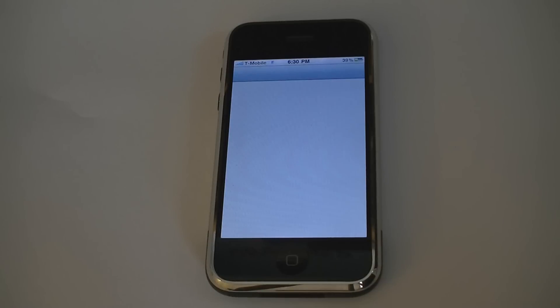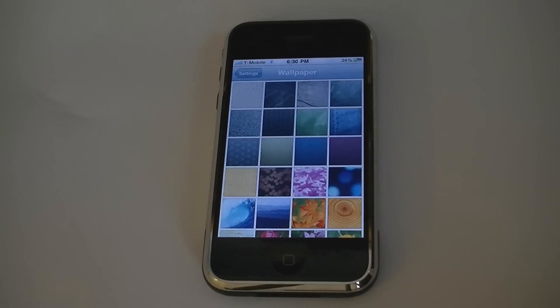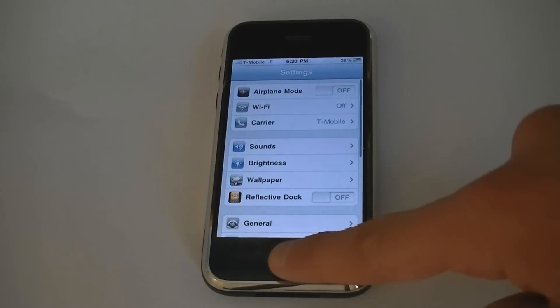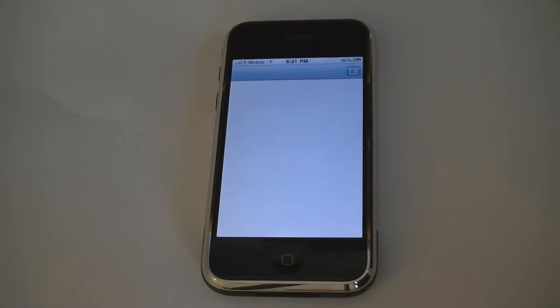It also has the new wallpapers. You can also set an SMS background.